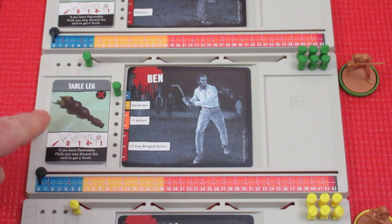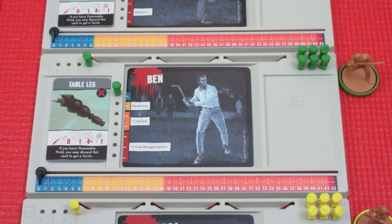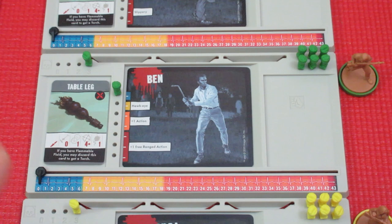With Ben, he's got a table leg, even though his picture shows him with a tire iron — it's randomly distributed. The really cool thing about this game is you can find flammable fluid, light your table leg on fire, and have a torch. In Night of the Living Dead, ghouls don't like flame — they light up like a Roman candle when you torch them. The torch is a very, very awesome melee weapon to get. We want to find some kerosene as quickly as we can.